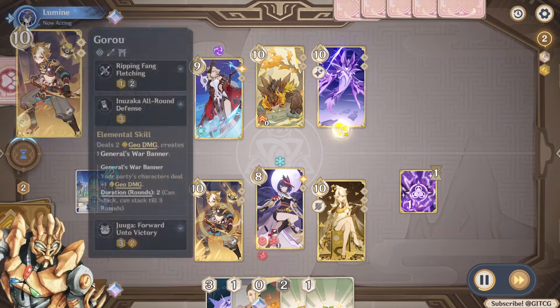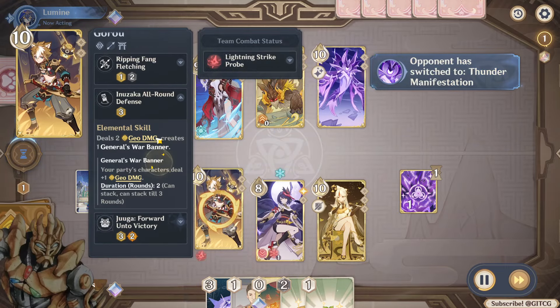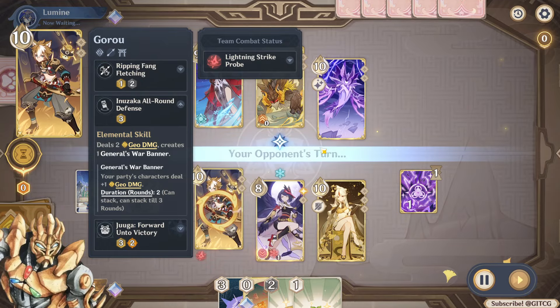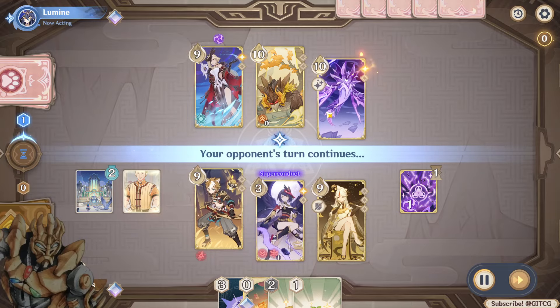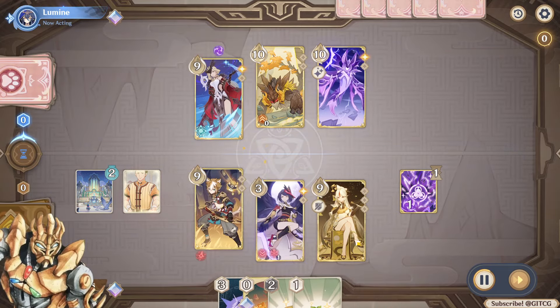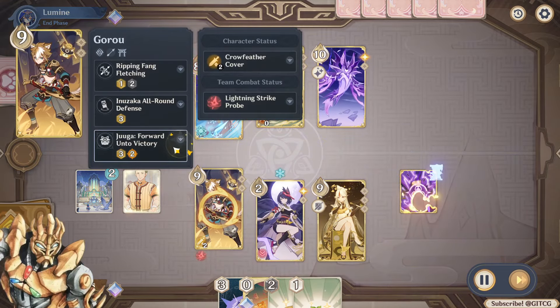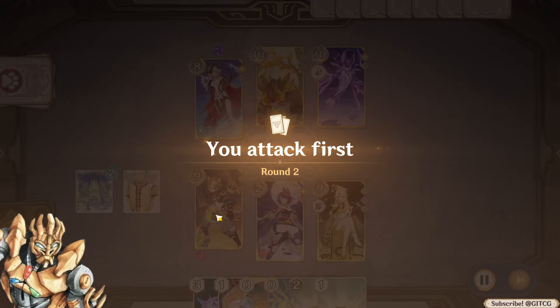The General's War Banner is a little status that appears below you. If your party has the banner active, characters will deal one plus geo damage, and it has a duration of two rounds. So once you drop it, you're probably going to be on setup for a turn, and then you move into your character and do one bonus geo damage for the rest of the round — pretty cool.